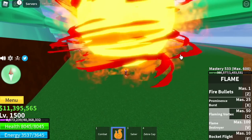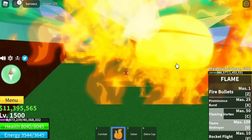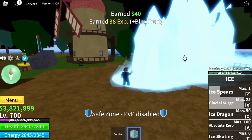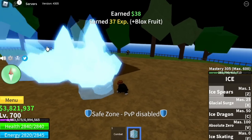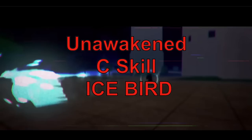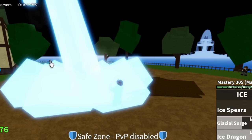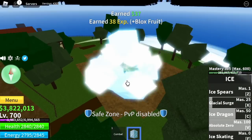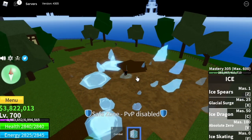Moving on, we'll also have an ice revamp. For all the admiral lovers out there, here it is. I think this is the revamped Z skill — the glacial surge. Also maybe a rework of the unawakened C skill: the ice bird. This is unawakened because the awakened one is the ice dragon. And let's not forget the V skill — I hope they change the name to ice age, because ice age is better than the awakened V skill name: absolute zero.